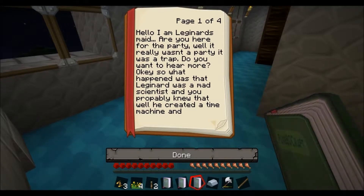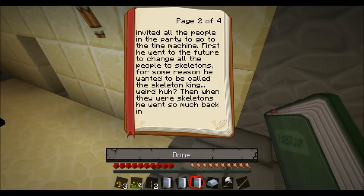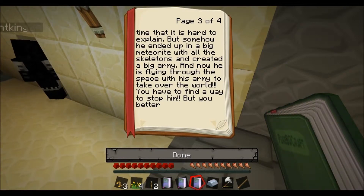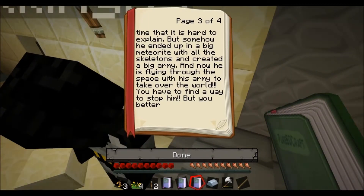So what happened was that Legendard was a mad scientist — you probably knew that — well, he created a time machine and invited other people to the party to go to the time machine. Just stop reading the book because it's quite obvious, but here's some slime balls. First, he went to the future to change the people to skeletons. For some reason, he wanted to call the skeleton king. Then, when they were skeletons, he went so much back in time that it's hard to explain. He ended up in a big meteorite with all the skeletons and created a big army. And he now is flying through space with his army to take over the world.